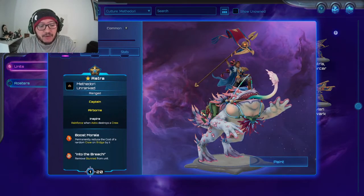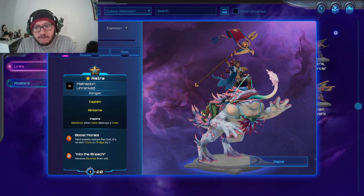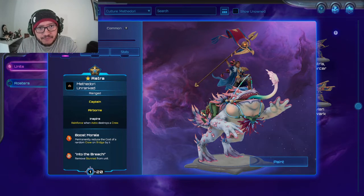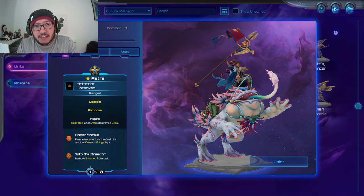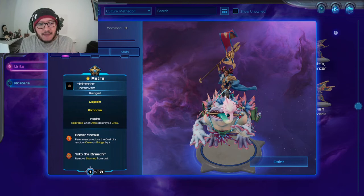For two mana she has 'Into the Breach' — she can remove stun from a unit. In this game, summoning sickness and stun are the same thing, so when you summon a unit and spend two mana to remove the stun, it can attack immediately. So all your ranged units get very very strong, very very fast. She is the queen of the zerg rush ranged units. A lot of games I played last night were against Astras dropping two to three to four mana units and then spending two mana to make them move and attack immediately.